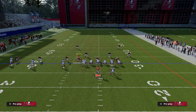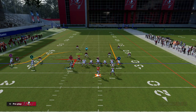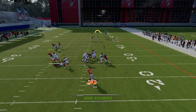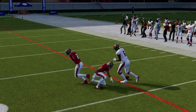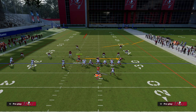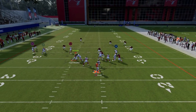Another thing you could do with this play is streak your tight end and motion Goblin over on an in-route. This gives you a slightly better man beater, though you still have the same basic concept. The downside is you no longer have a streak on the side of the C-route.